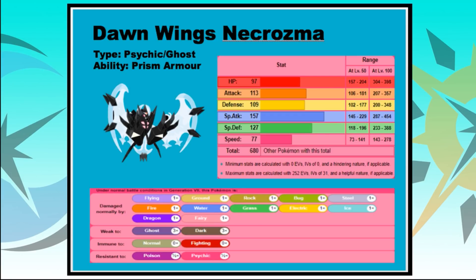From the stat distribution, you can see it's got a huge Special Attack stat, which is one of the selling points of Dawn Wings Necrozma. It's also got really nice defenses — 97 HP, 109 Defense, and 127 Special Defense. All in all, not a bad Pokemon. I don't think it should be overlooked as much as it is. Dusk Mane is probably the better variant, but Dawn Wings still has a nice niche in this format.